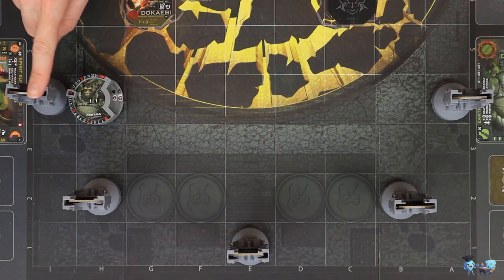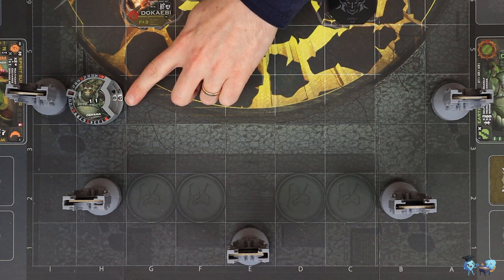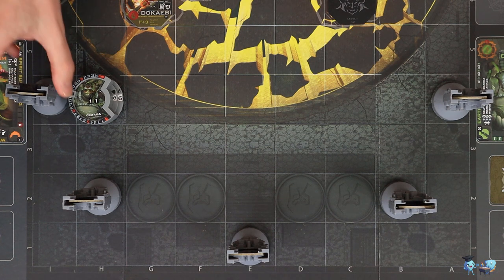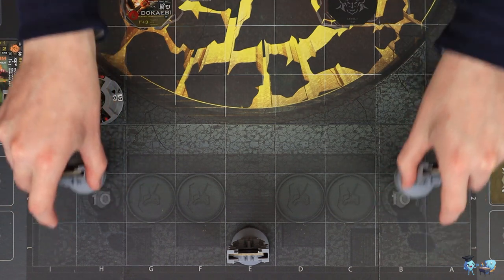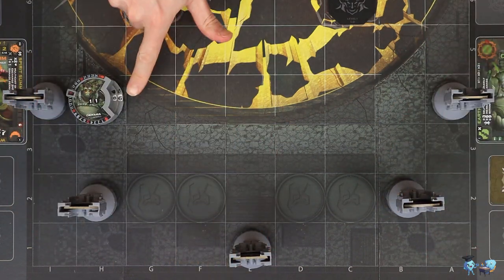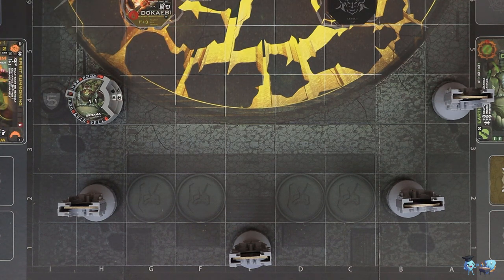Your second attack option is to attack an enemy ancient, again within range. Attacking an ancient is more straightforward: you count up all of your swords or staffs and compare it with the defense of the ancient, which is 5 for the 2 outer ancients, 10 for the 2 middle ones, and 15 for the inner. If your attack damage exceeds the defense of the ancient, it is destroyed, and if you destroy all 5, you win the game.